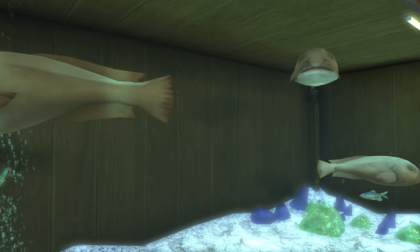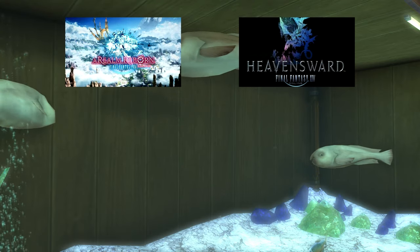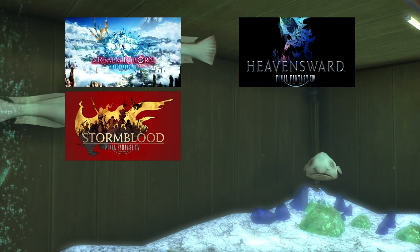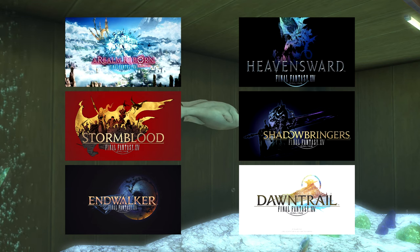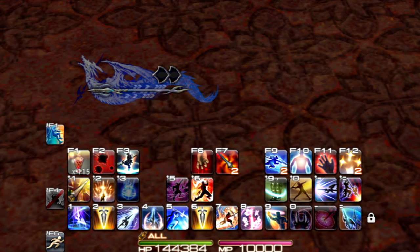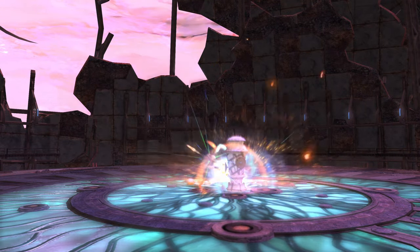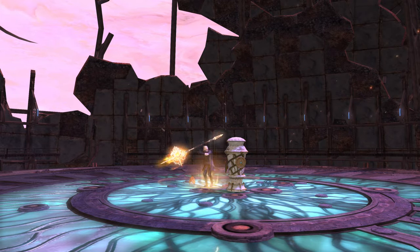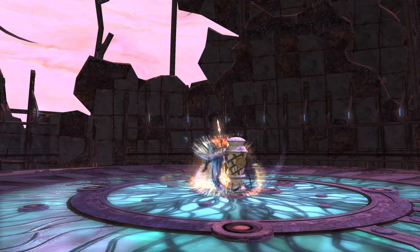Tooltips are broken up by expansion and that expansion's level cap: level 50 for A Realm Reborn, 60 for Heavensward, 70 for Stormblood, 80 for Shadowbringers, 90 for Endwalker, and our final level cap of 100 in Dawntrail. I recommend all players add Sprint and Limit Break to their hotbars, both found in the general tab of the actions menu. As for how my hotbars are built, it'll make sense at 100 — just put your skills on your hotbars so you are comfortable as you play. Everyone has their own way of doing things; if you want more info on how and why I set up my UI, check the description for a video about it.